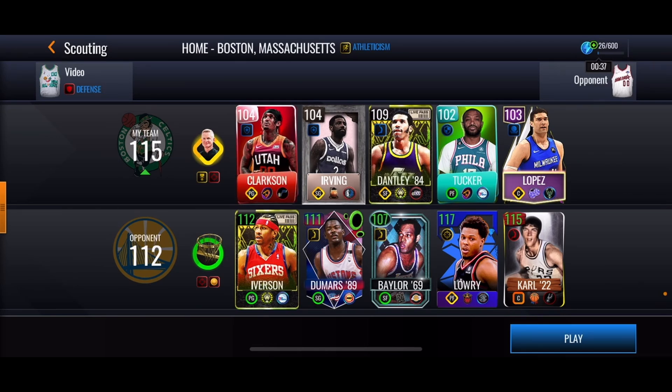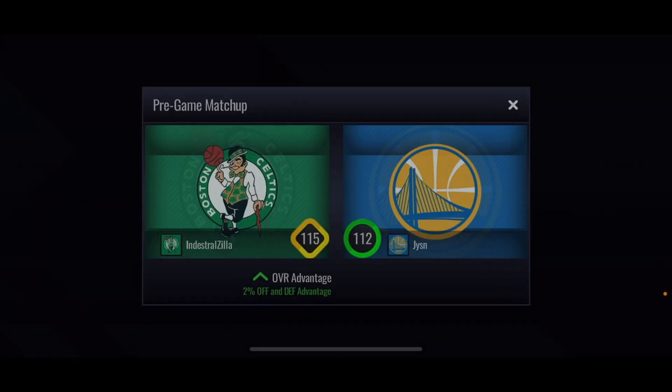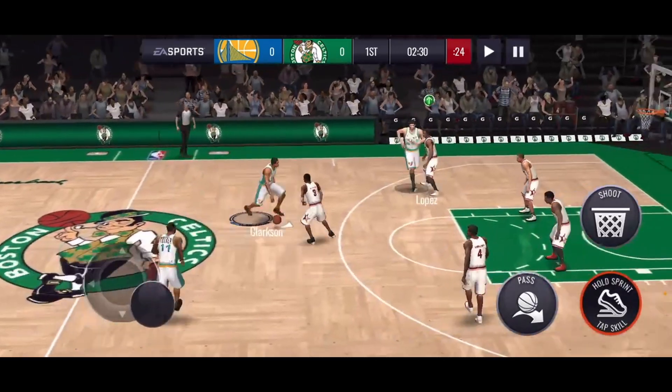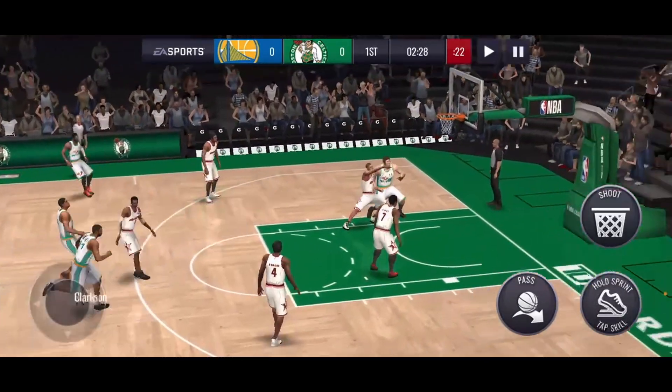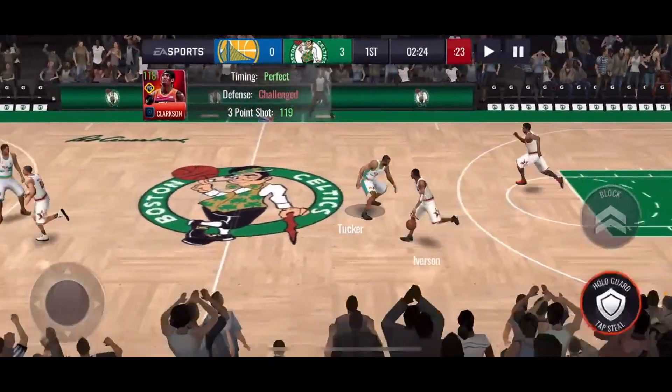For our first matchup, we get matched up against a 112 overall lineup. We're gonna see how PJ Tucker and Jordan Clarkson do. We're gonna shoot a three here with Clarkson, hopefully he's gonna bury that first shot. Clarkson for three — he's gonna knock that one down. There we go, that is what I'd like to see.